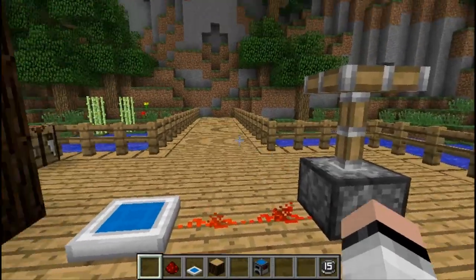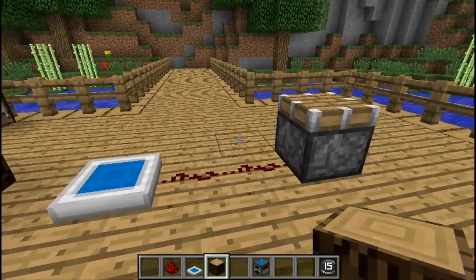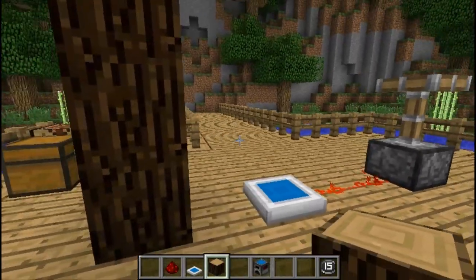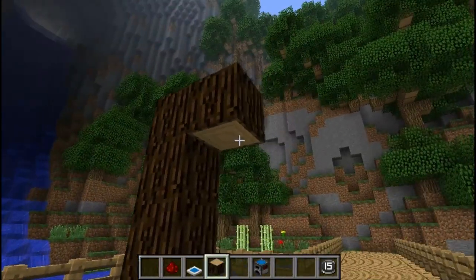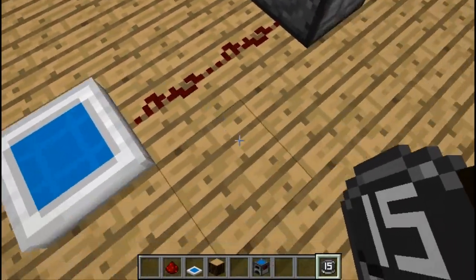If your solar panel is hitting direct sunlight, any redstone current around it will light up — it acts as a power source. So if you notice, I placed a log down, and therefore the solar panel could no longer receive any more energy from the sun, so the redstone turned off. What I'm holding now is a light detector.